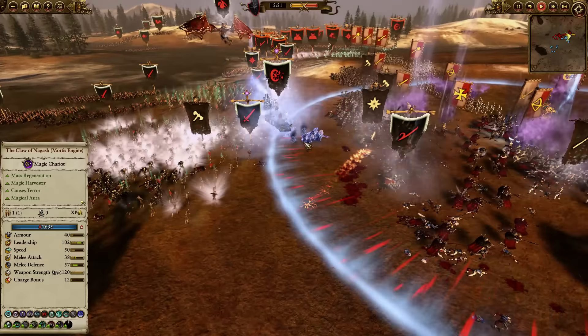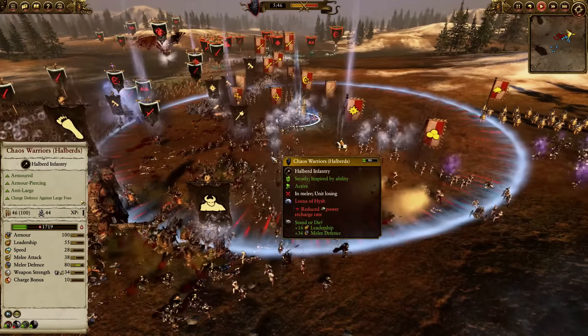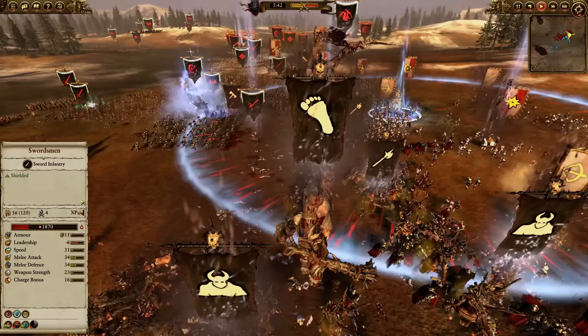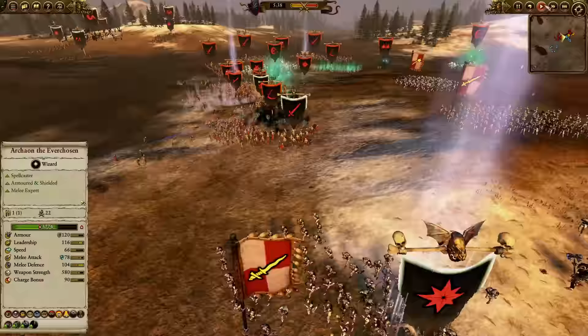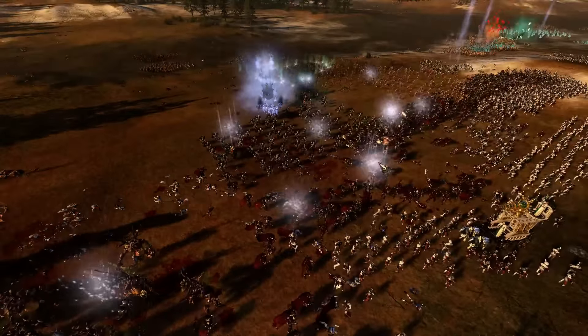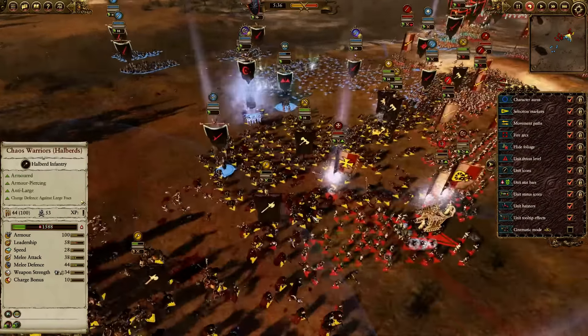Look at it — they are debuffed to hell. They're getting hit from every side and cannot do a lot. They have a few Demigryphs but we're at the point of no return. Let's check how the battle's going — we are flanking around them and pushing right through.